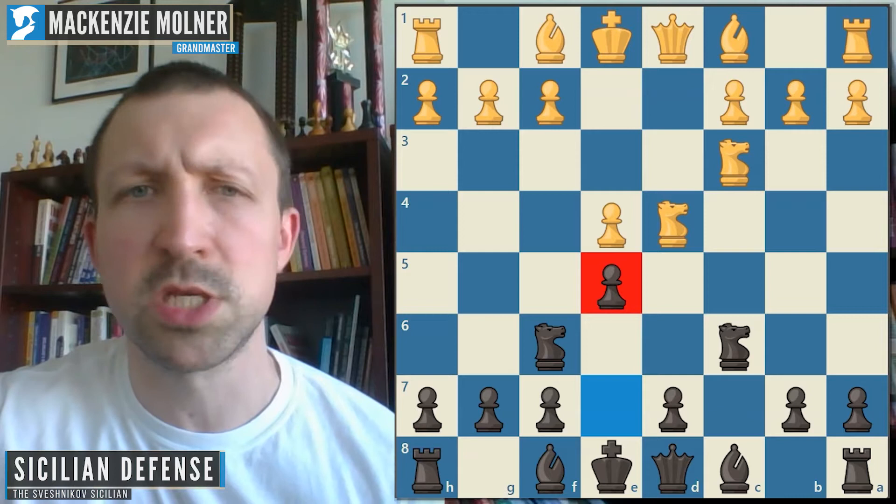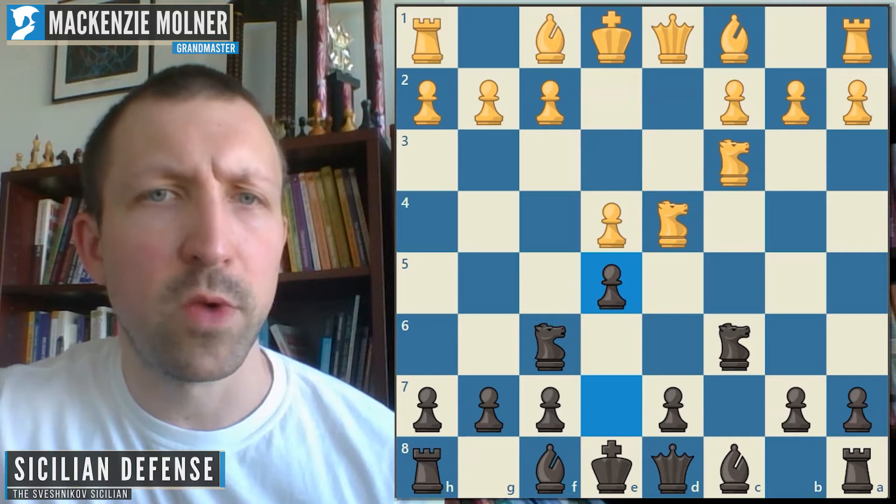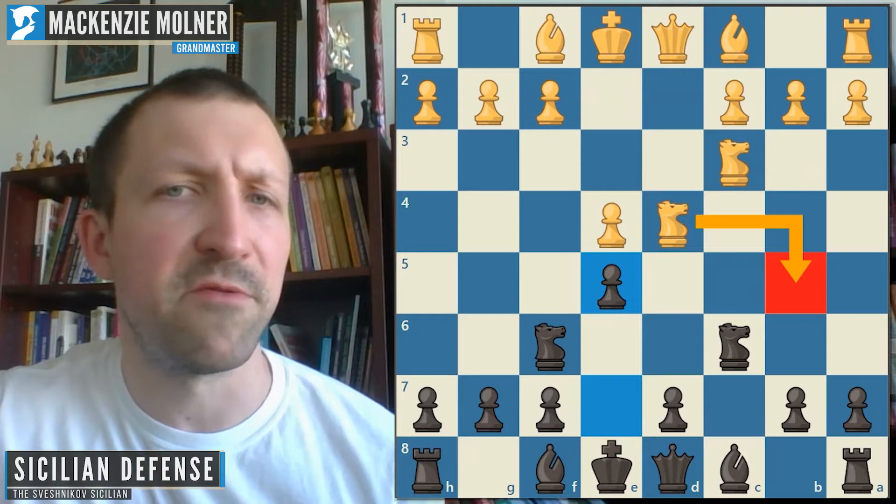After this e5 move, which is the signature move, the knight is under attack and White has a couple of ways of responding. They could go Nb3, Nf3, Nf5, or Nb5 — with Nb5 being the absolute most critical move.